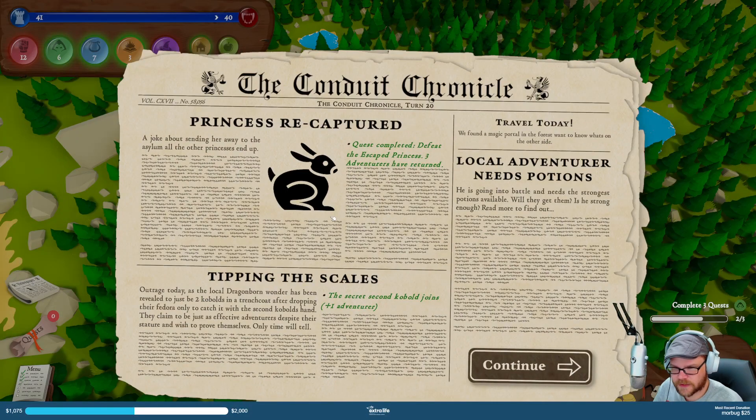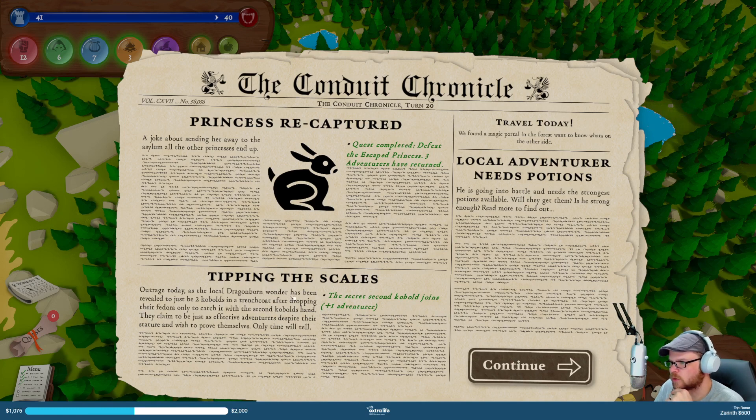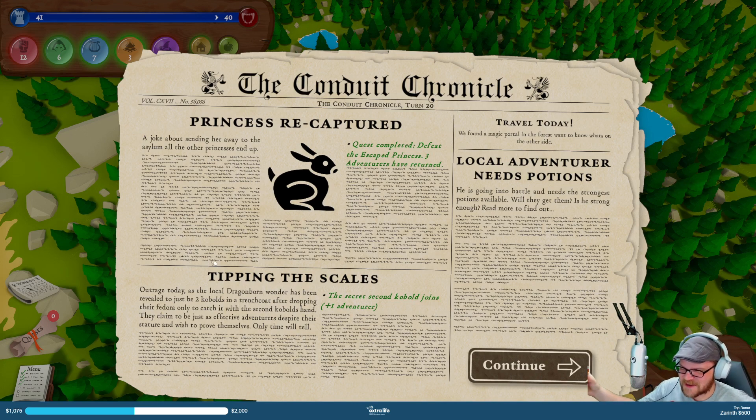Did I do my new quests? They always got back — okay, princess has been recaptured! Here we go — printers are returned, which is good. Secret kobold joins — nice. The local dragonborn wonder — we saw that before. Has been revealed to be just two kobolds in a trench coat. After dropping their fedora, only they catch it with the second kobold's hand.